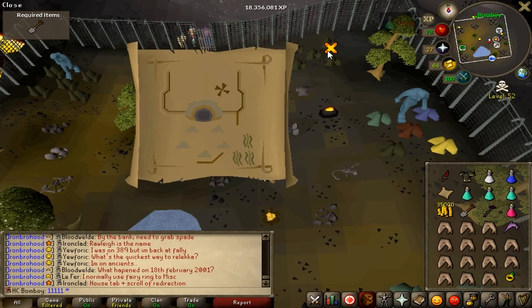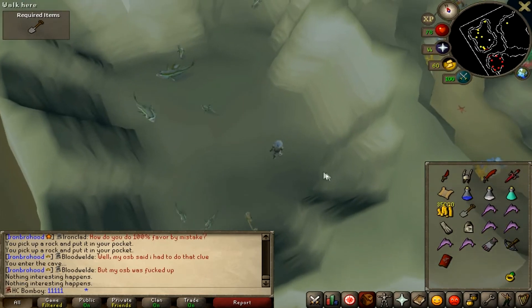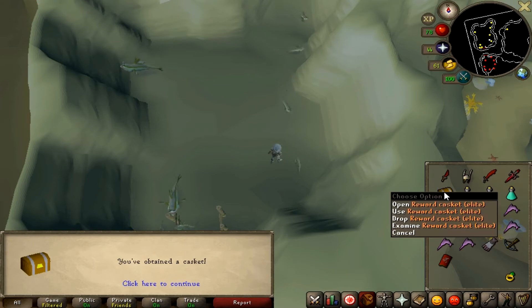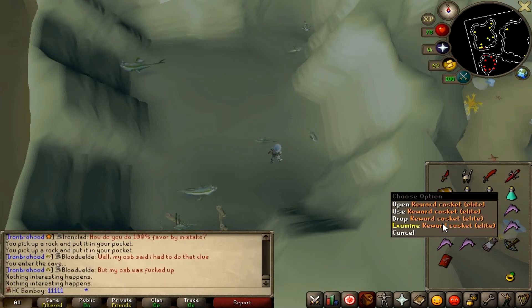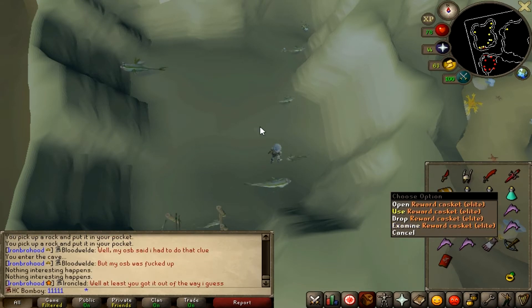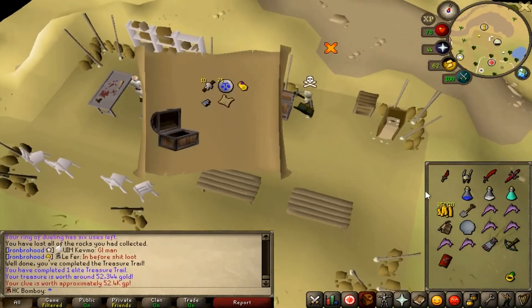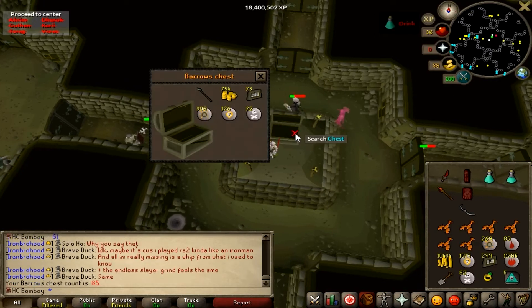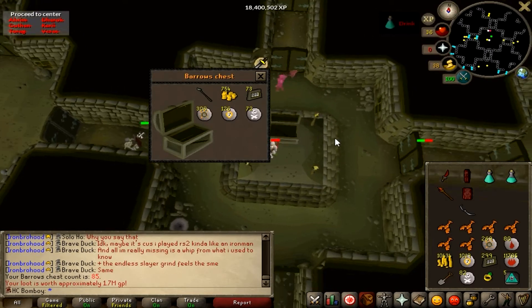I was so surprised - I thought this one would be a real struggle with the risk of going to the Wilderness. I'll let you make your own minds up about whether it was worth it. Opening the chest - oh look at that: a Master Clue. I'm not even going to start it; I definitely can't complete any steps. But otherwise, it was just junk.